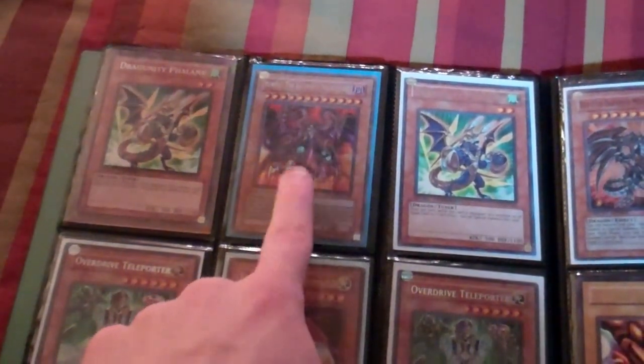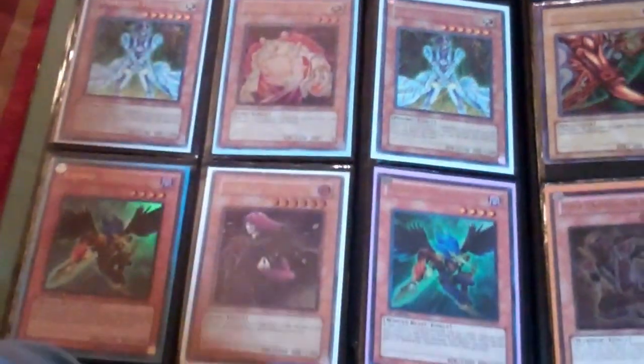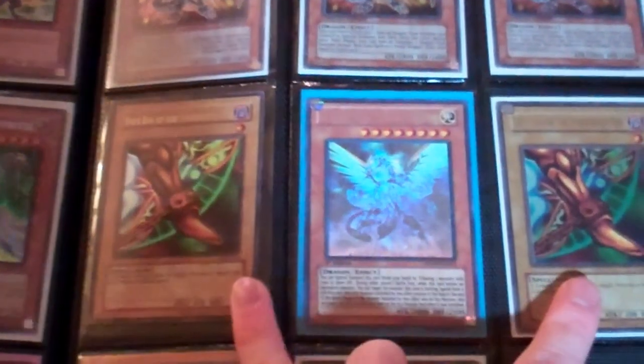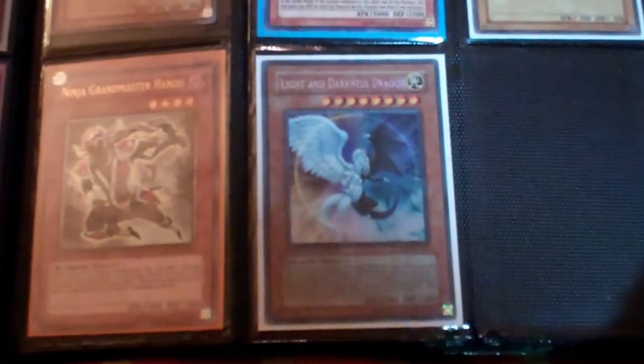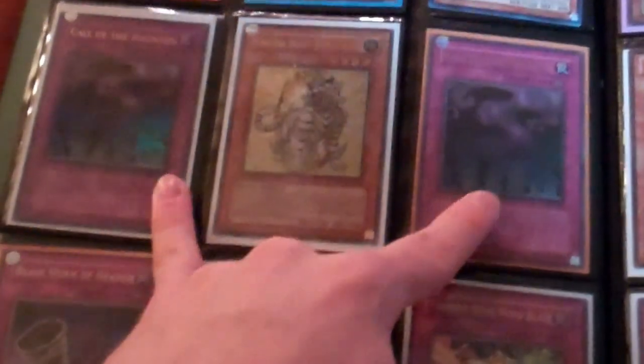These are secret, ultimate, ultimate French, secret French, secrets, golds, ultra. These are DT — that's secret from the pack, not from Legendary Collection. This is from Phantom Darkness. Ultimate, secrets, ultras, ultras, ultimate, supers, ultra Left Legs. Ghost Rare, ultimate Grandmaster secret LAD.